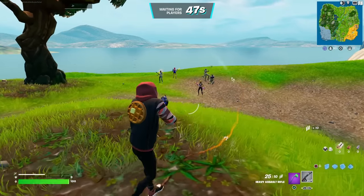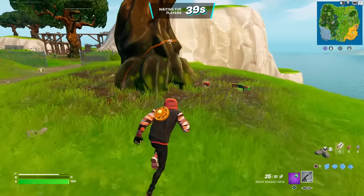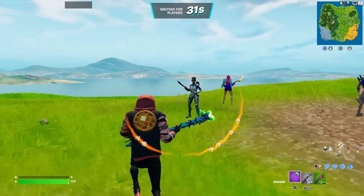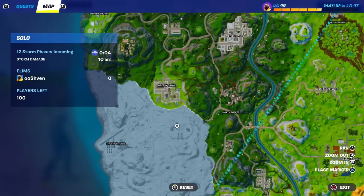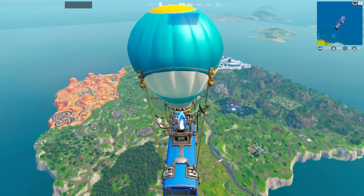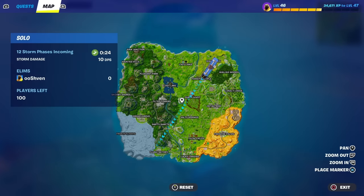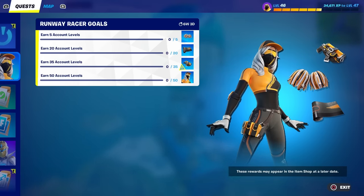These are legitimate ways to level up quickly — not XP glitches, but leveling up safely in Fortnite without any trickery or risk to your account. We also just got a brand new update with Frosty Flights and Polar Peak back on the map. Load up Fortnite, get your quests done — that's how you can level up quickly to earn the brand new Runway Racer skin. If this video helped, share it. Note: these rewards may appear in the item shop at a later time.